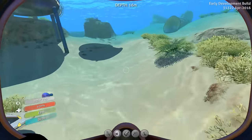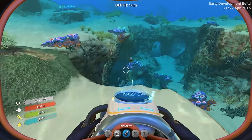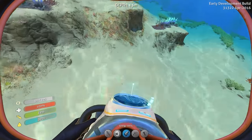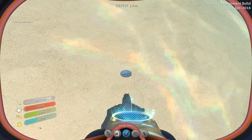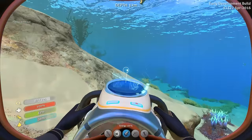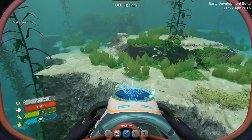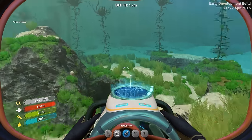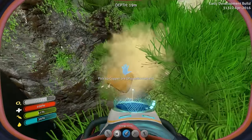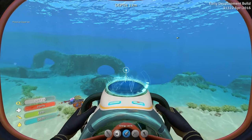We just need to find a few little guys — here's a peeper right here. We need two peepers and a couple of waters. What the hell is that — a stalker tooth? Alright, here's another peeper. I'm gonna start breaking these things and if they give me copper I'll grab them, because I know I need a ton of copper to keep this Seamoth up and running.